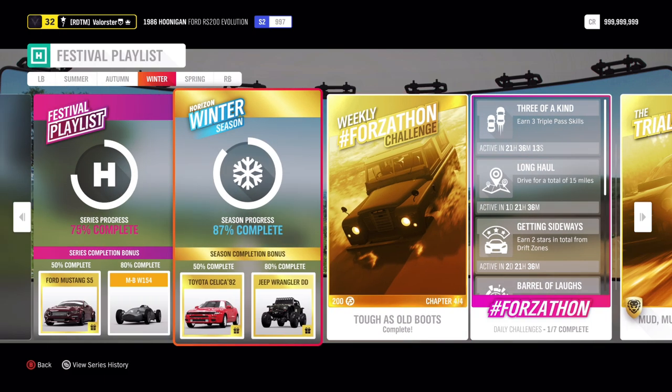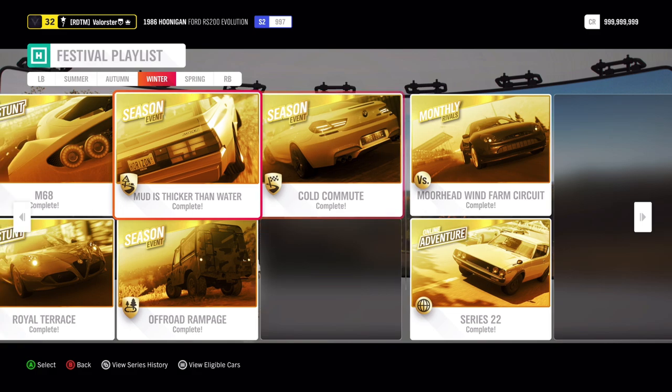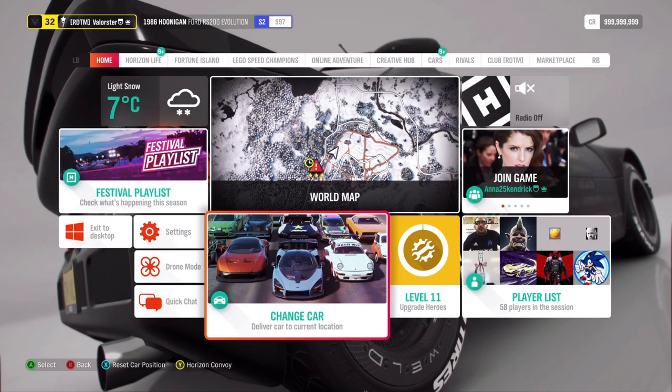Here at 50% we get a total new car — the Toyota Celica '92. At 80% there's the Jeep Wrangler DD with the Burley design. And in one of the other reward slots we get that new Mitsubishi. So let's have a look at the new cars.